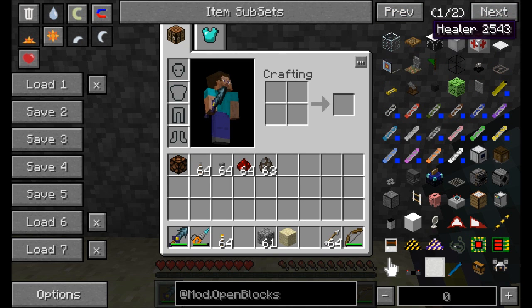The next block is the healer. This does not have a crafting recipe — it's another creative mode only item, but it'll heal any player who walks up to it. Pretty straightforward, creative mode only, that's what it does.